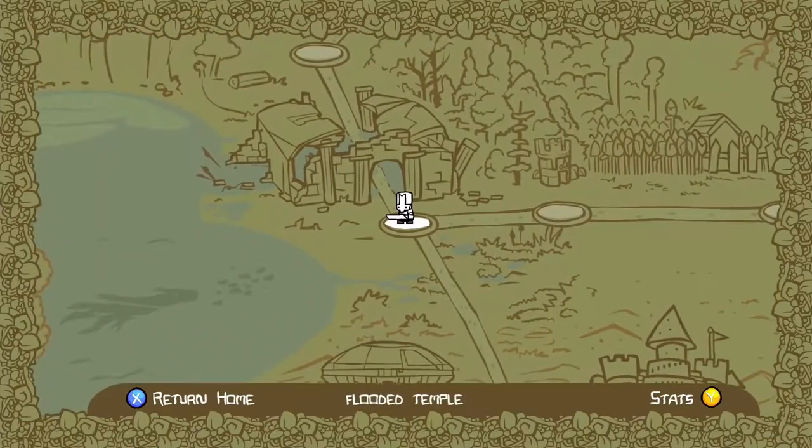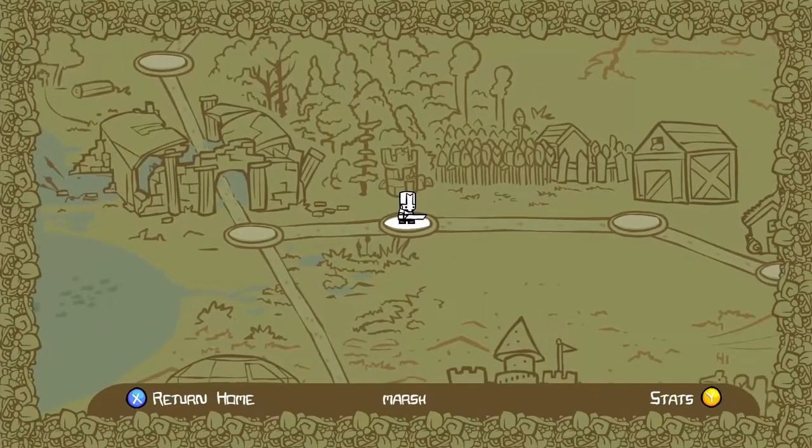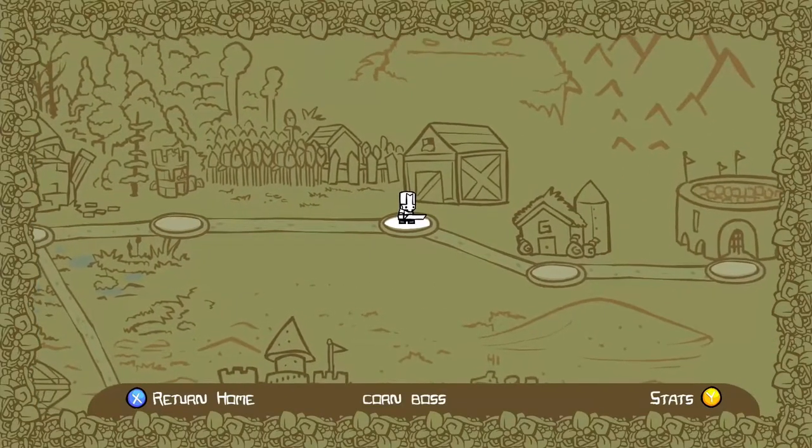You're going to move up to here and then you're going to have to do this mission — the marsh. And then go one along to the corn boss and quickly defeat him.